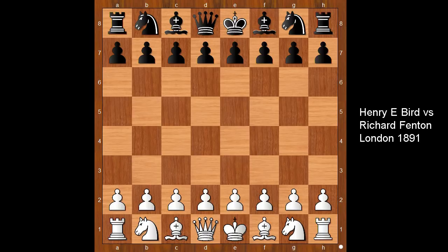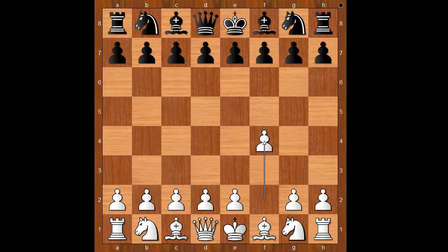Hi, this is Matto. Welcome to my online chess lecture. In this video I will show you a game between Henry Bird and Richard Fenton. This game was played in London in 1891. Henry Bird had white pieces and he started with f4, the Bird's opening.